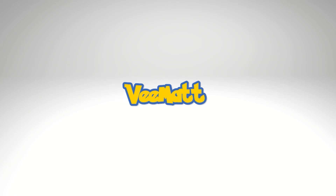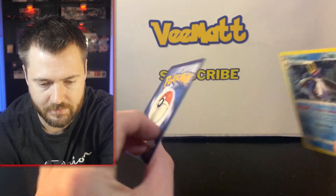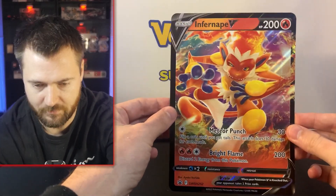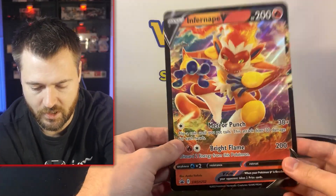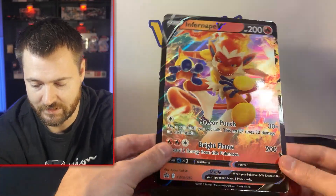Let's crack open the first box and see what we get on the inside. Here are the two promos — not too bad, the centering is actually pretty decent on both of these. Set these aside, and the oversized Infernape V looking real nice. Let me know what you guys think about the oversized cards — do you actually put them in a binder or anything like that? I'd love to know your thoughts down below in the comment section.